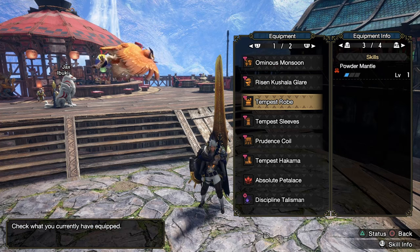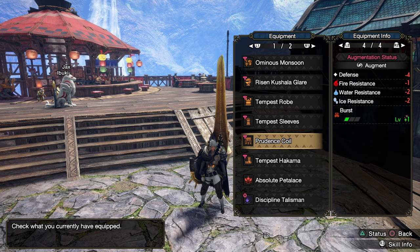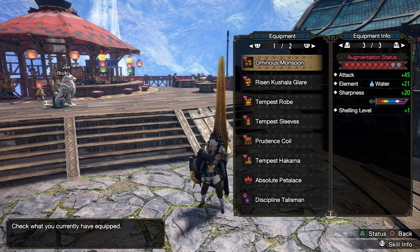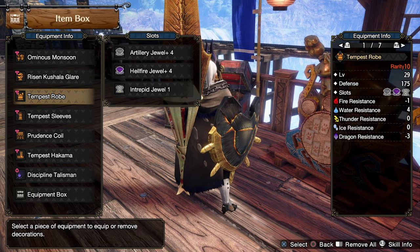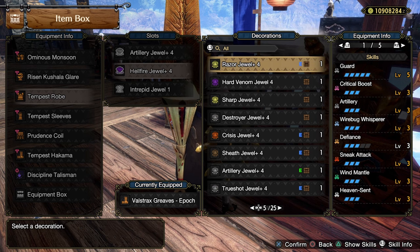We've got an extra wind mantle, and another powder mantle which is very good — consistent damage is what I was aiming for. We've got another wind mantle on the sleeves because of skills plus, and I don't need latent power at all. We've got burst for another bit of raw, and we've got guard up which is very nice on anomaly quests because we can actually block the anomaly pop if we don't reach the damage checks. As well as our talisman with sneak attack and decent slots on it. I did go and augment the weapon as well because we want shelling level 8 — it's just increased damage.